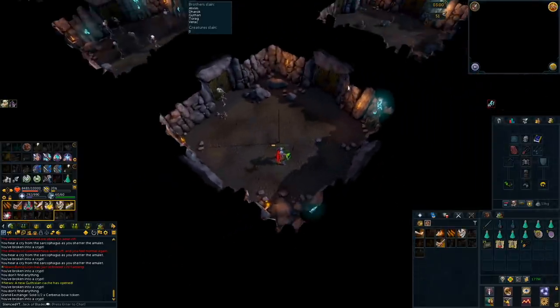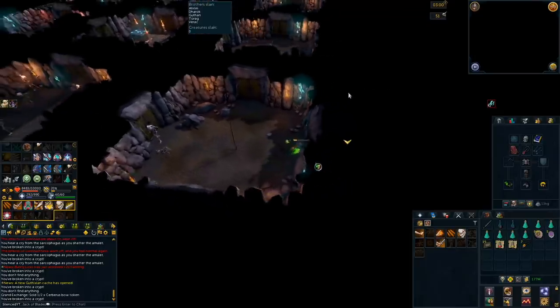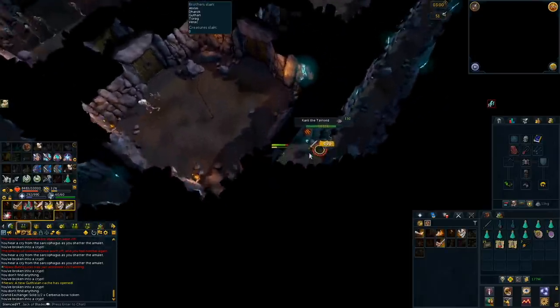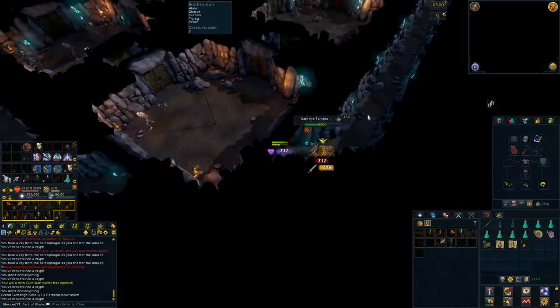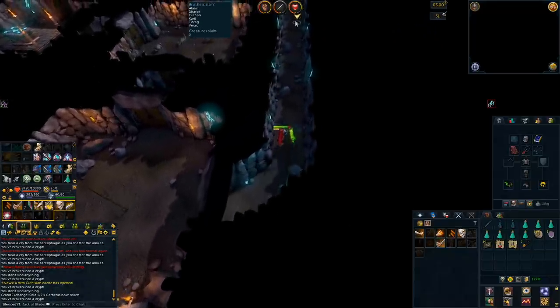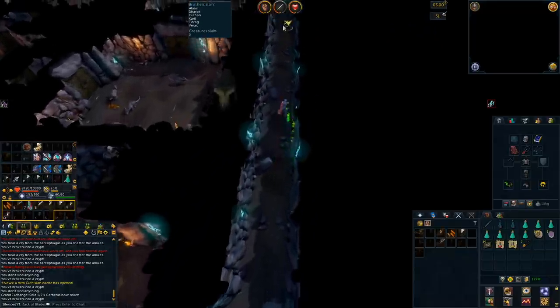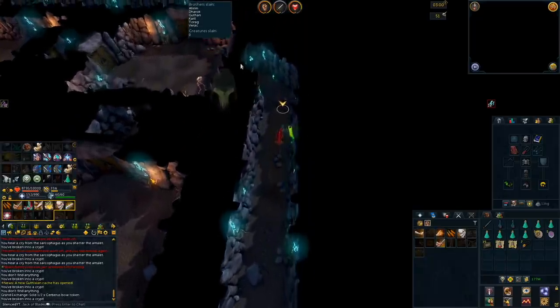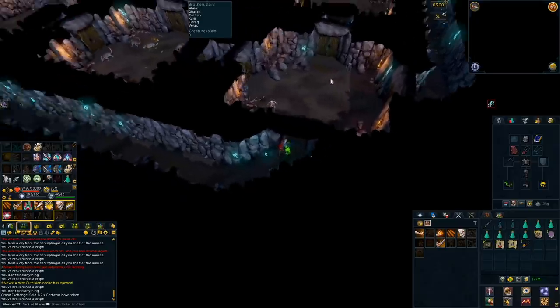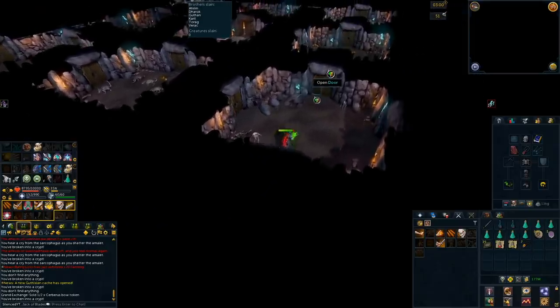When you do complete all of the Barrows brothers, you will go into the final room, which is the tunnel. In the tunnel you will find the last Barrows brother — kill them; they could be in the middle room as well. This is a bit of a puzzle: you can't open every door in this tunnel, so essentially you will need to find which doors you can open and make it towards the middle where you can collect your loot.